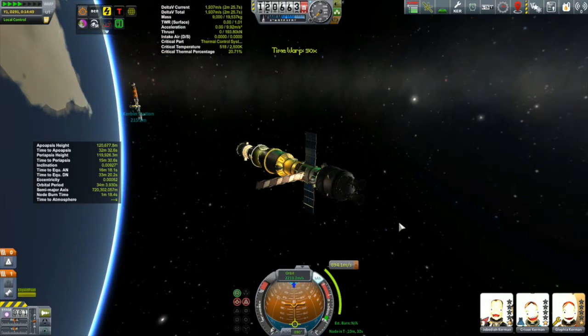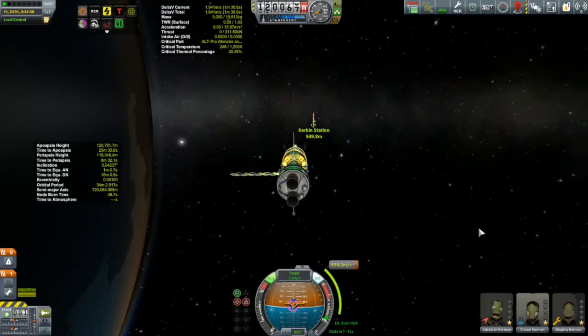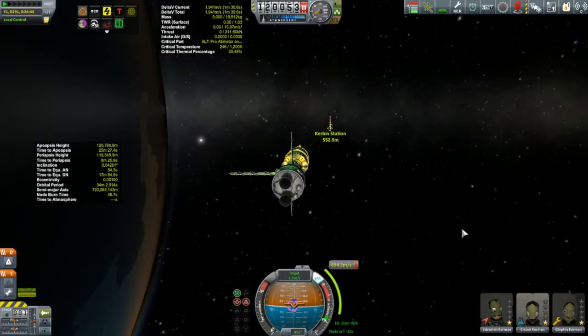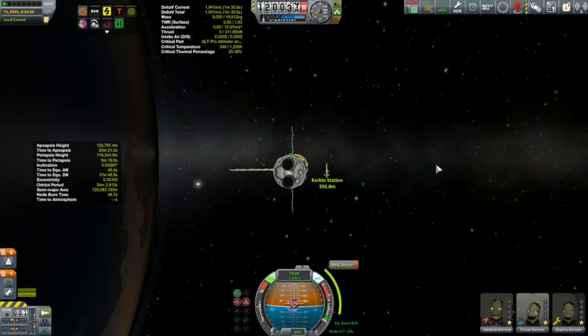We'll get back to Kerbin Station soon enough — we've got a lot more construction to do. But right now I want to get these folks on their way. By the time I got to when I'll be doing my burn, I have a little bit of an issue: the station appears to be in my way. I used RCS to push myself a little bit to the north and down toward Kerbin. I have the station selected as my target, and I'll be passing to the north and down. I did do a quick save before this, so if it didn't turn out well I would have gone back.